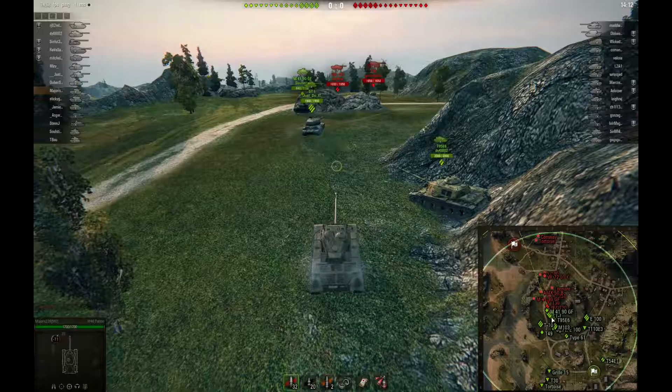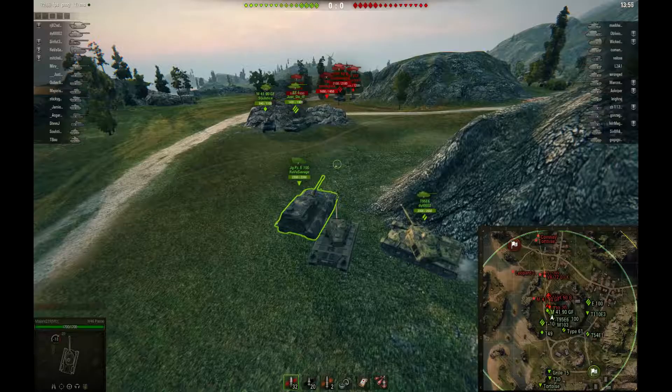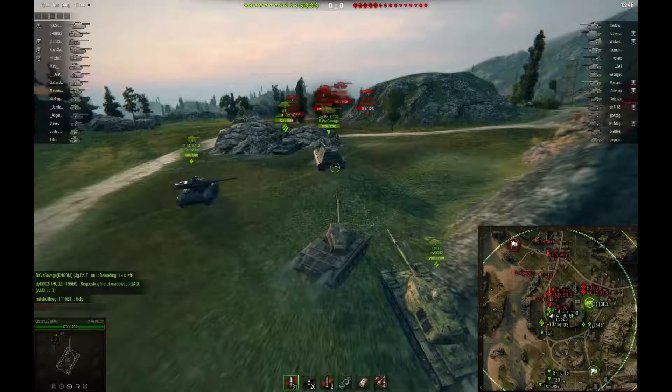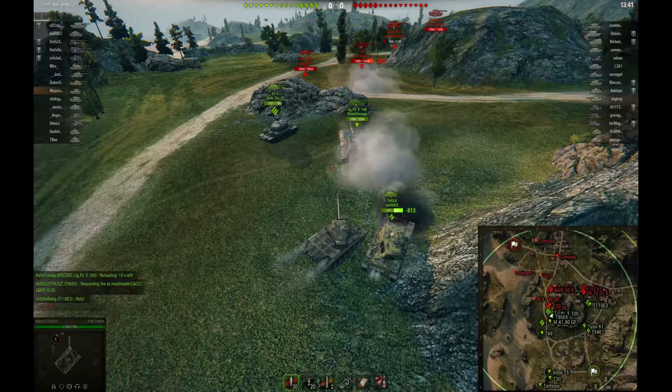Right now I'm just waiting for my opportunity to get up on the hill, or maybe take some shots at the enemies that poke up. I'm trying to keep an eye on the M41 while my heavy tanks are moving up. The T30 just fired, so I'm starting to inch up a bit more to see if I can get some shots at this RU. But I can't, so I'm just going to back up. If he pops up, he takes 1,900 damage — pretty good for us.